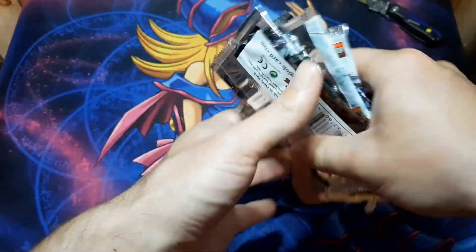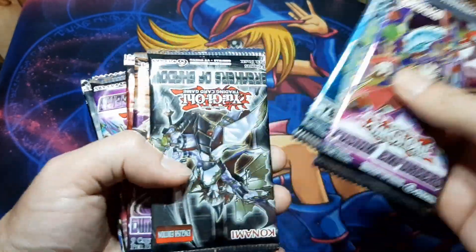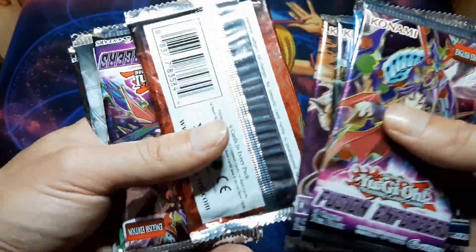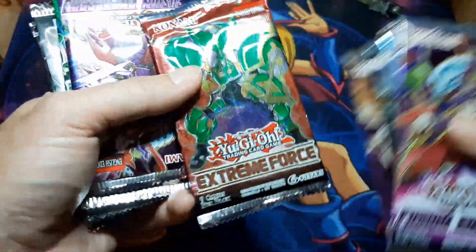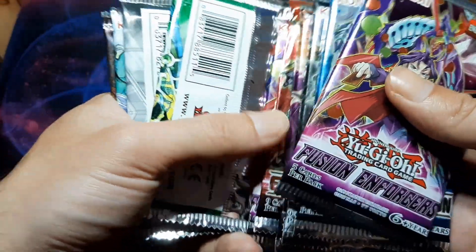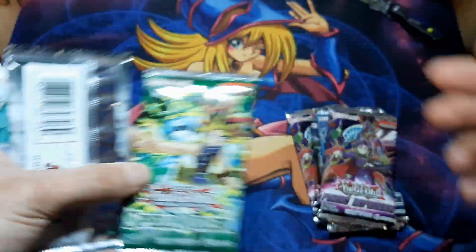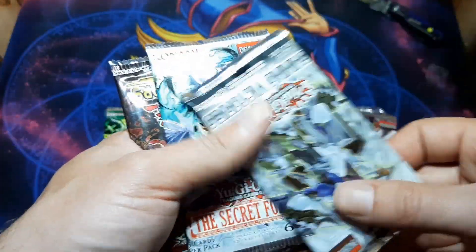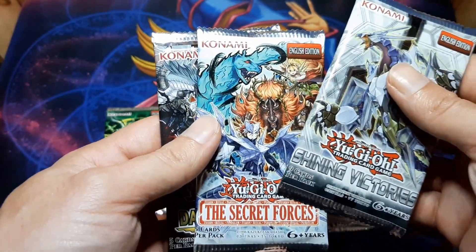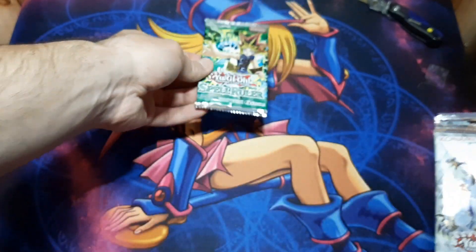Let's see what we've got here. Fusion Enforcers, Evernote Horizon. We've got two Fusion Enforcers. It's your Legacy Pack Spell Ruler, not bad. Dark Saviors. It's your Force of Shiny Victory, so I'm going to save that one for last.